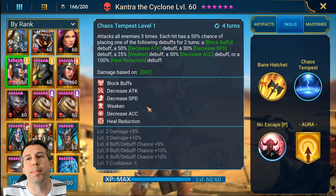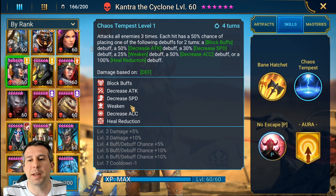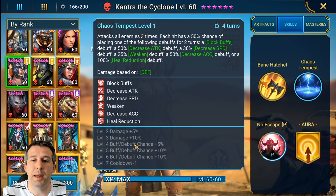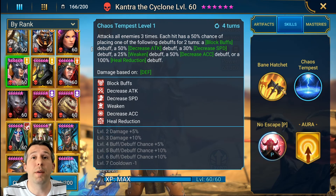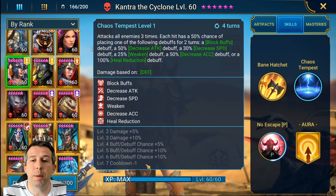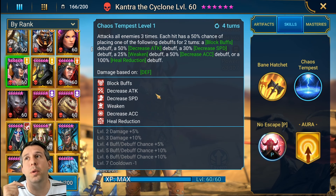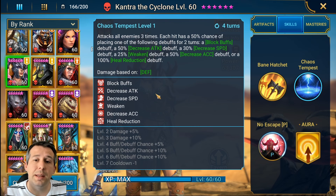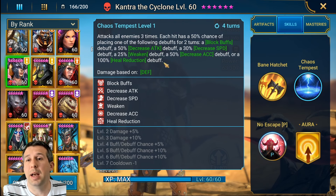So of five potential debuffs that can land on clan boss, two are very strong, one is average, and two are bad - she's not going to be your dedicated decrease attack champion. But if you don't have one and you get her, that's not a bad spot to be. If you book her - about ten books total, not as bad as a lot of champions - you get a reduced cooldown so the A2 is coming every three turns. There's potential to have decrease attack on a majority of the time, though it's RNG - 75% chance booked.